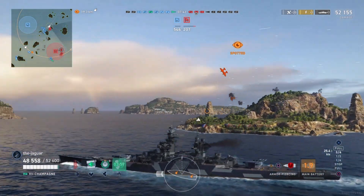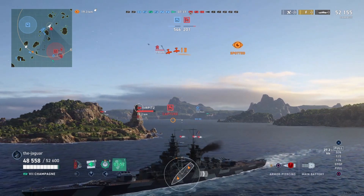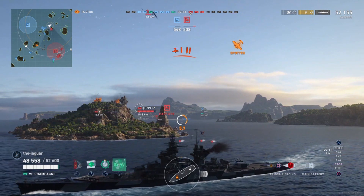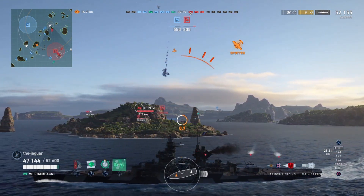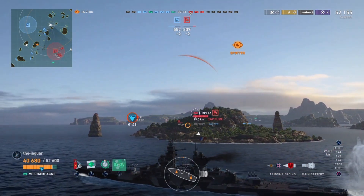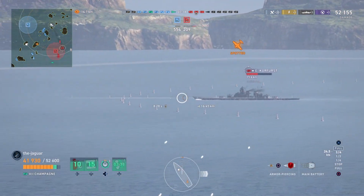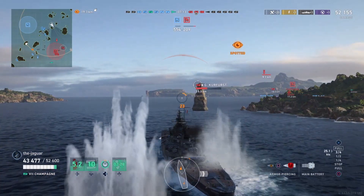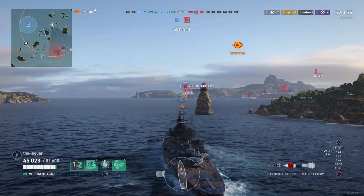I try to hide behind an island for cover. Torpedo bombers release torpedoes, so I turn on the speed boost and use the steering gears to evade. I evade two of the three torpedoes and only get hit by one — pretty good. Probably if I didn't have steering gears and speed boost I would have been hit by all three.